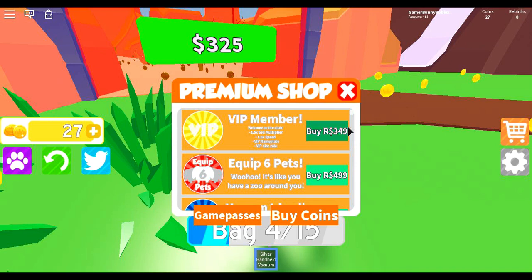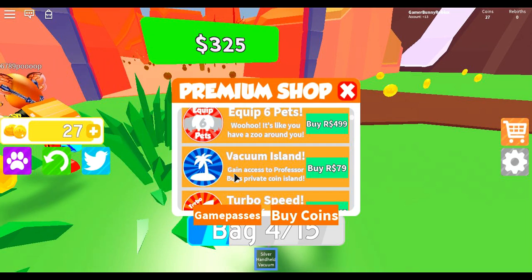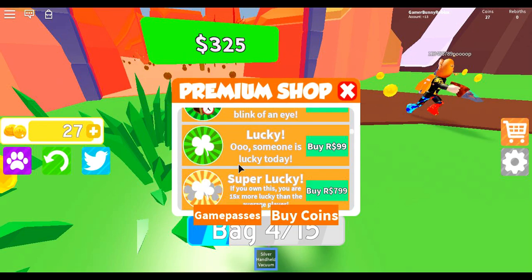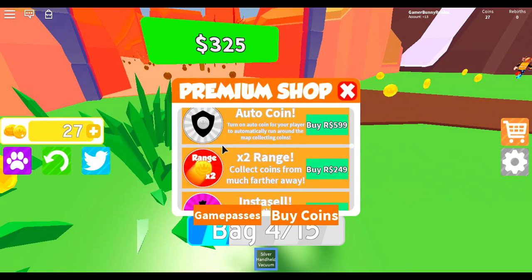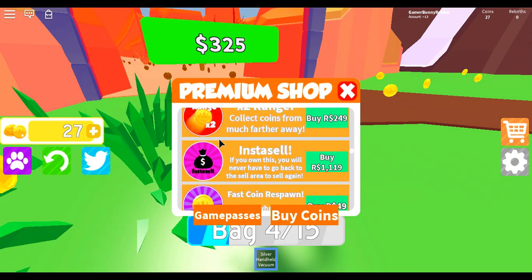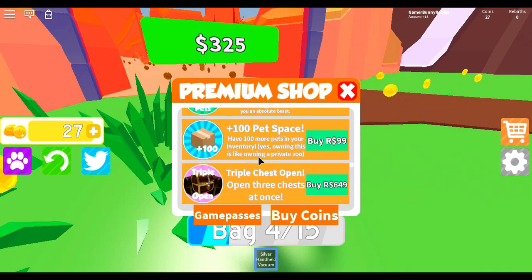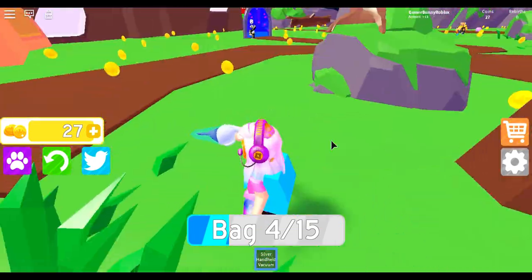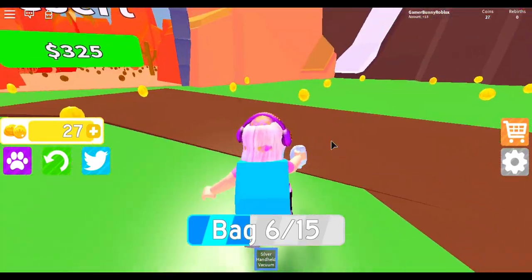VIP: vacuum island, turbo speed, fast chest open, lucky, super lucky, two times coin, auto coin, two times range, insta sell, fast coin respawn, infinite pets, 100 pet space, triple chest open. I could definitely not afford any of those game passes because there's a lot of Robux.